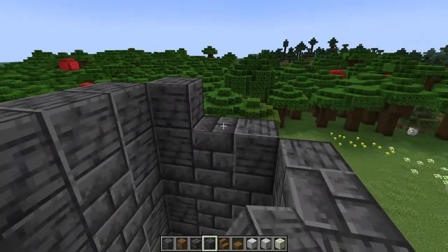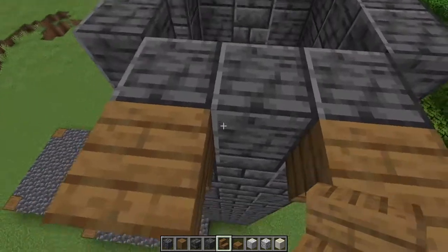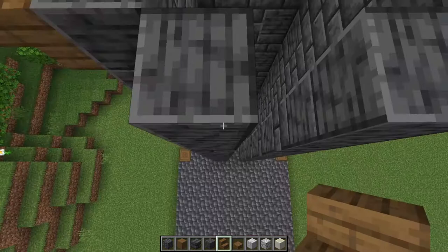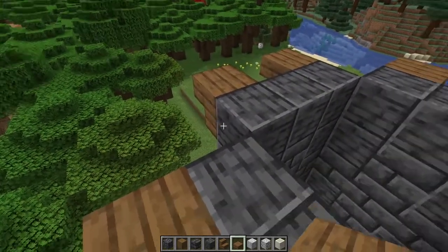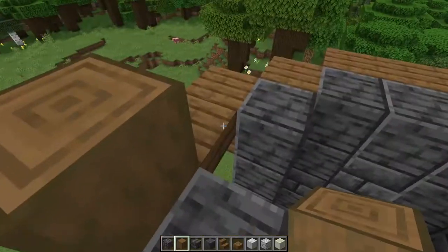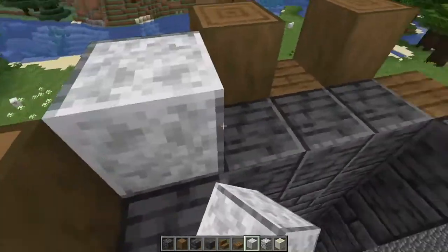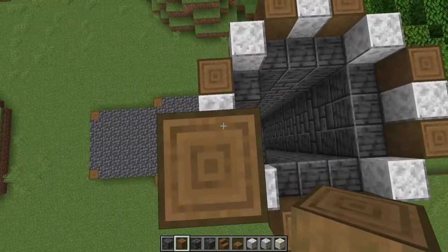On the top level, place another row of all polished deepslate blocks — no bricks — with spruce stairs. Hold shift, back up on the ledge, and look down to place upside-down spruce stairs one apart on every side of the tower. Between each of these place a spruce slab, and also place them on the corners between each side. On top of every stair place a stripped spruce log facing up, and on every slab place a polished diorite. Now raise every stripped spruce log up by three more to a height of four.